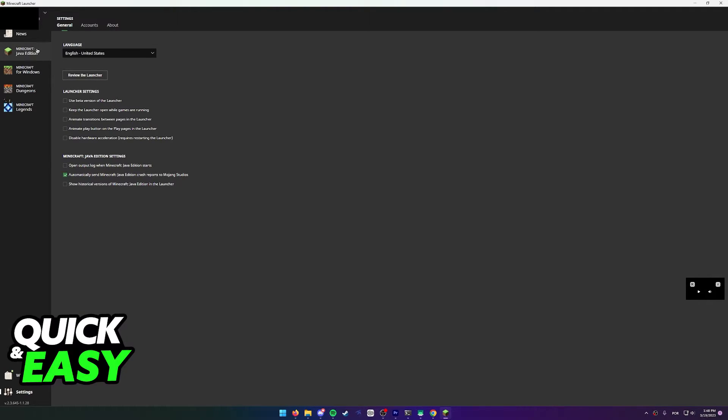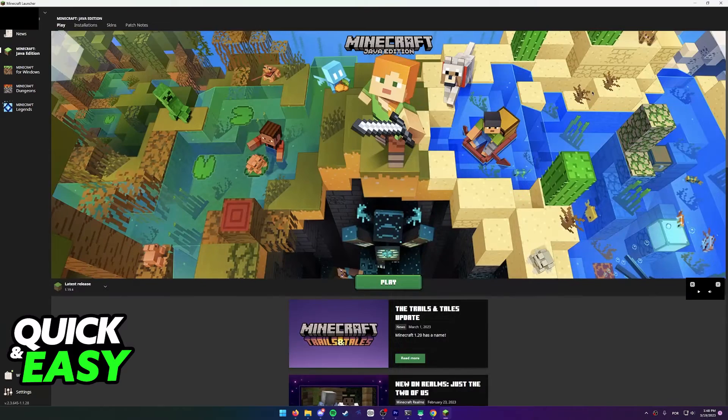What this means is that, sadly, as of today it is impossible to change the Minecraft launcher background. The only thing you can change related to backgrounds is within Minecraft itself — you can only change the main menu background by using resource packs, but not the Minecraft launcher.